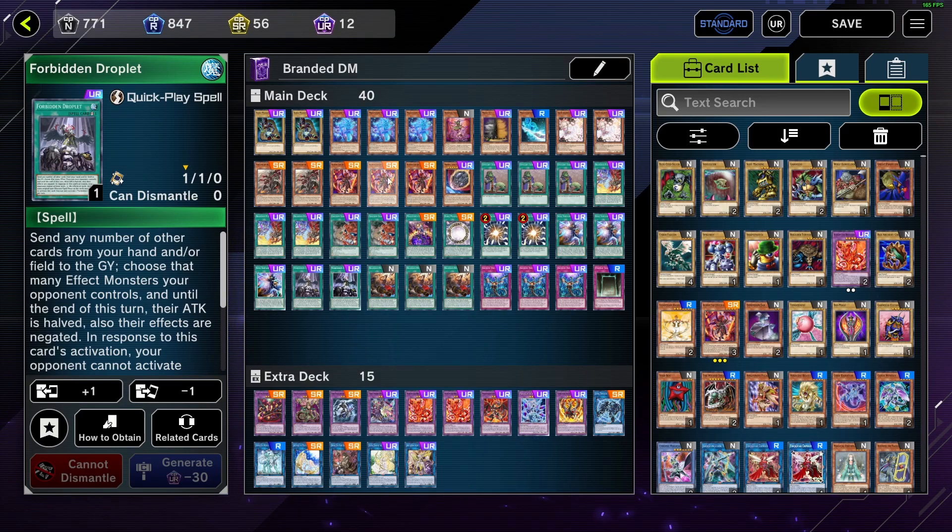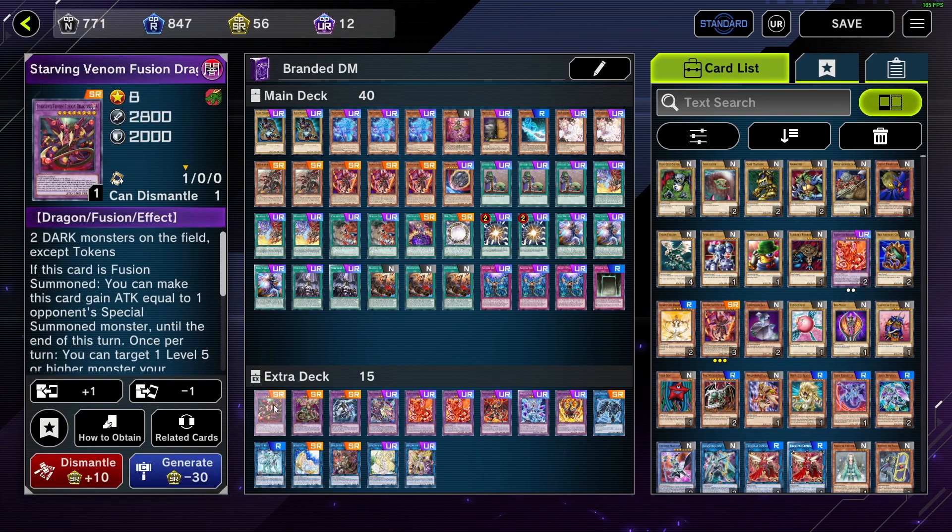3 Braided Opening to help extend material Lubers. 3 Imperm — pretty generic. I'm on 7 hand traps total. This could go to 8 if I want to go back to 3 Ash or 2 Max C. 1 Eternal Soul — and Super Poly targets are Starving Venom and Draco Seppelia, the most generic ones.